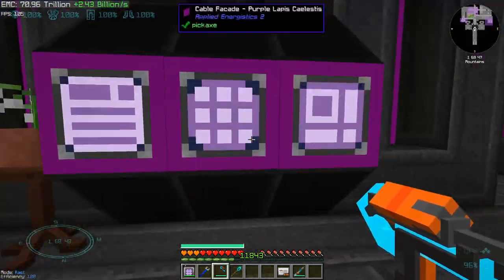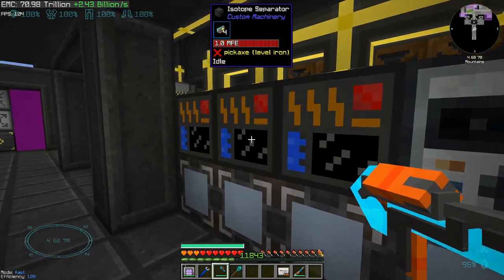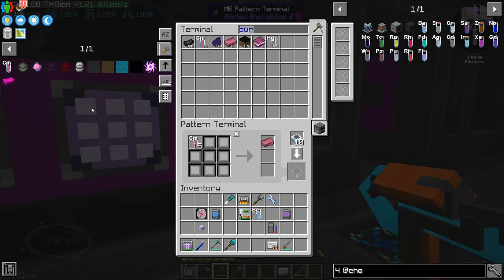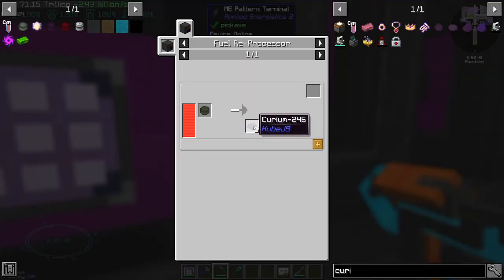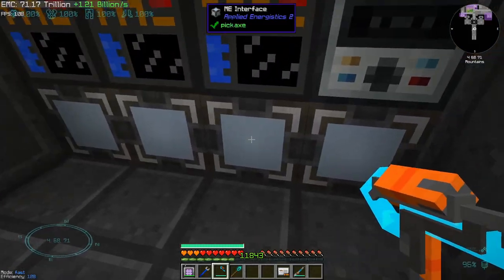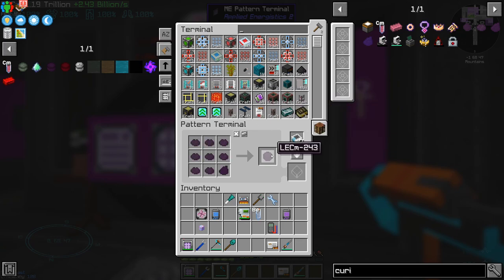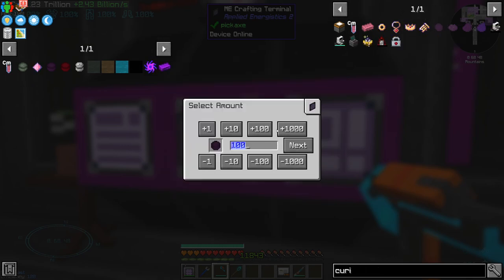The curium ingot from the alchemistry mod goes inside a fuel reprocessor and it gives us clumps. The clumps are going to give us curium 243, which is exactly what we need for the next tier of fuel. The other part — curium 246 — we are getting it from depleted MOX 241. I need more fuel reprocessors. Generally, we can now have a pattern for LECM 243 and order at least 800.